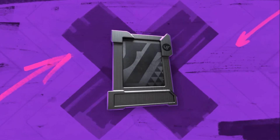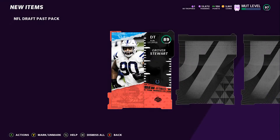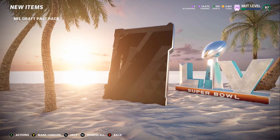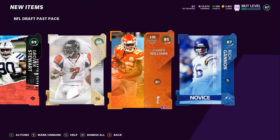Last pack for the video. Let's go ahead and see if we can just pull out a clutch 95 right here. 89 — that's okay. Pull a full one — I never pull a full one. 86. What the hell? A Super Bowl card. 91 Damien Williams. I will take that — that's heat.